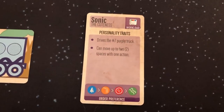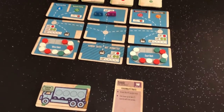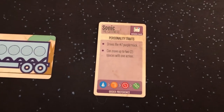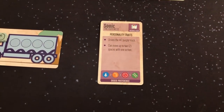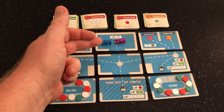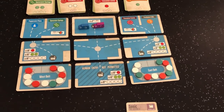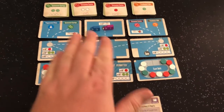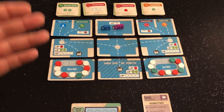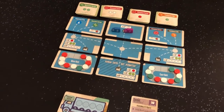Sonic is going to have a workload of one, which means that is how many orders she'll be able to carry at once — so she's only going to do one. She drives the purple seven and can move up two spaces with one action, so she's going to be fast. This is her order priority: if she has no orders, she gets an order; if she has orders but no mints, she gets mints; if she has orders and mints, she delivers. Let's get started.